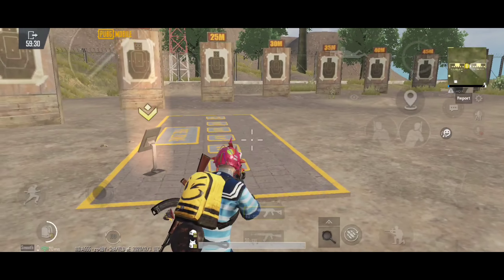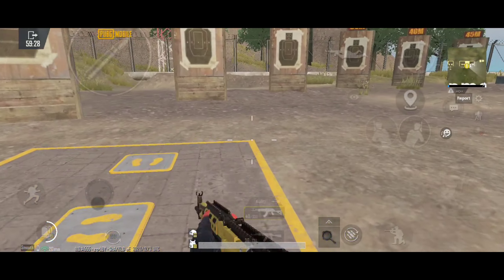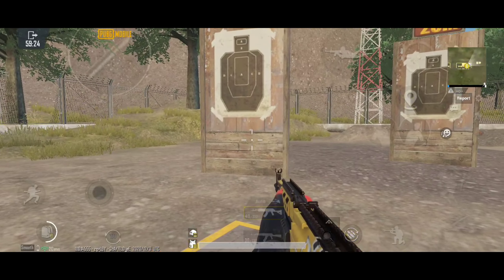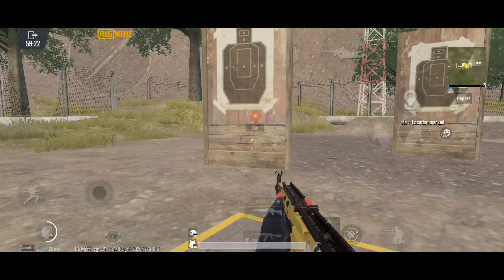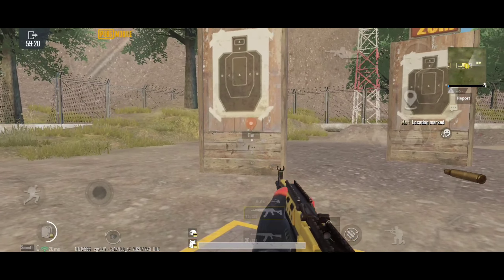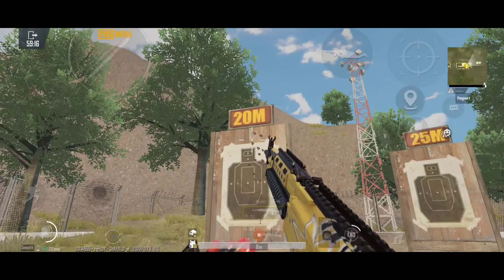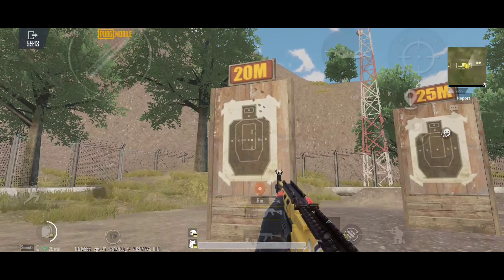The M762 has 3 types of firing modes: fully automatic, burst mode, and single mode. The AKM only has single and fully automatic modes.